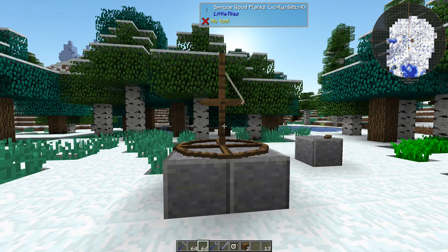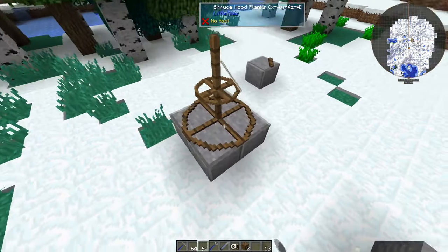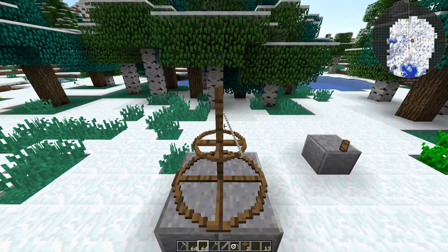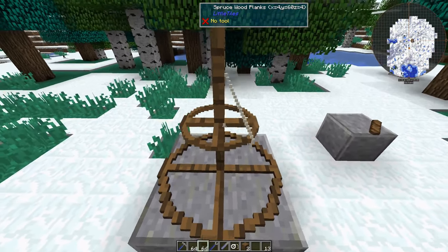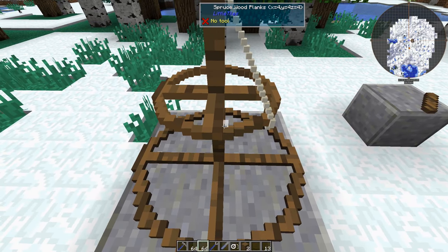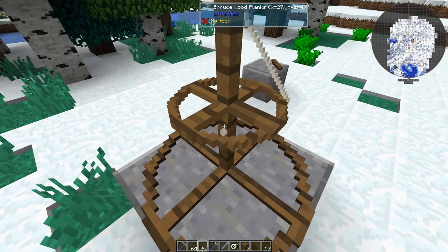I added the second layer because I want to have two of the circles here. And I added the first piece of rope. When you add the rope, or when you try to be very precise with these little bits, there is a little trick in Little Tiles — something that can't be achieved with Chisels and Bits.